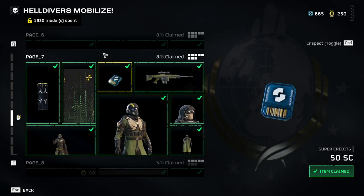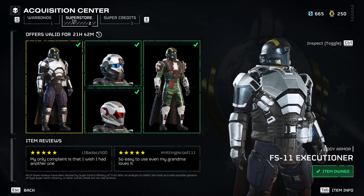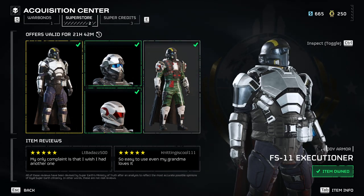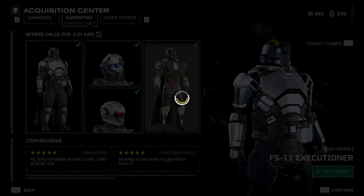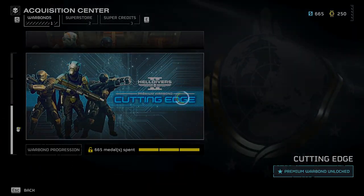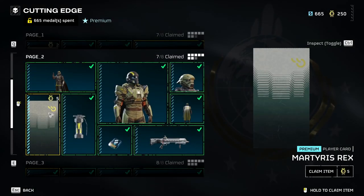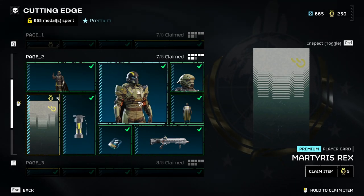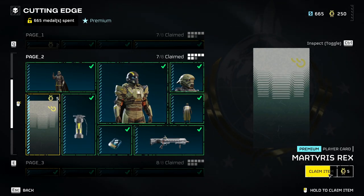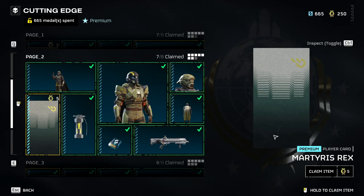There is also a rotation of armors exclusive to the superstore, which can be bought with super credits. It's your call if you want to spend real money or grind it in-game. If you do end up buying the premium war bond with real money, keep in mind that you still need medals to get those items. It is also worth mentioning that these war bonds are not time-gated, so even if you don't get it now, it will not be removed after a month or a season, unlike other games — which is a nice touch, effectively removing FOMO for everyone.